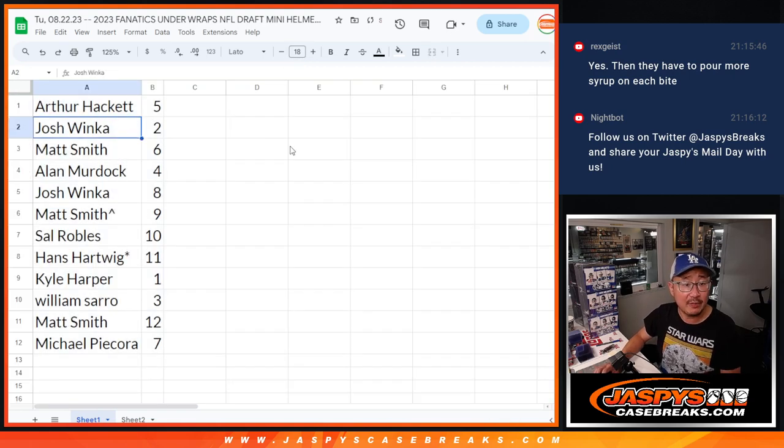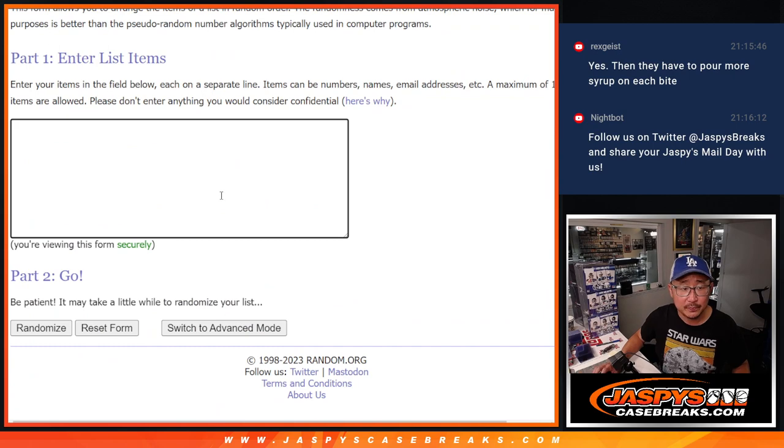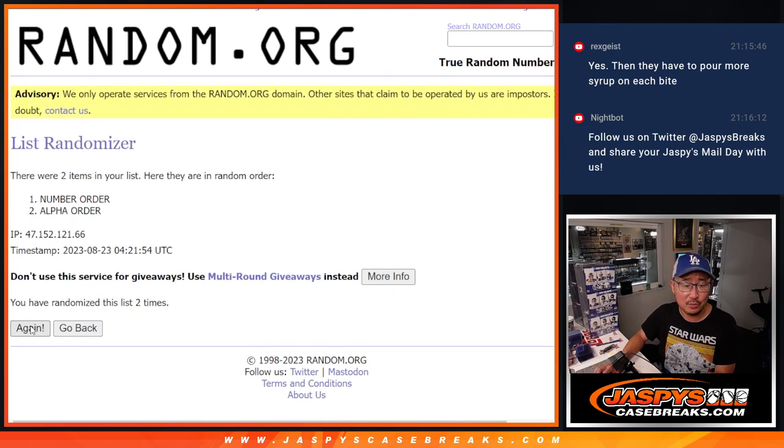Arthur with box five. Josh with two. Matt with six. Alan with four. Josh with eight. Matt, the extra one you won, box nine. Sal with ten. Hans with eleven. Kyle with one. William with three. Matt with twelve. And Michael with seven. Now let's do one more randomizer just for fun. We're going to decide whether to go alphabetically by first names or in number order. One and a three, four times — going to go by number order.